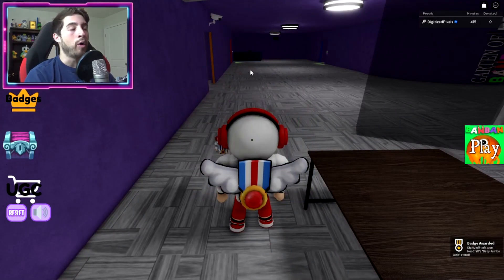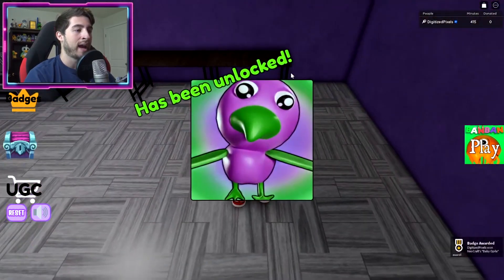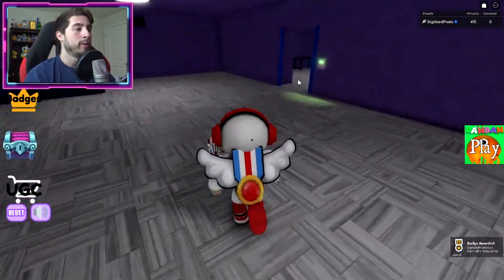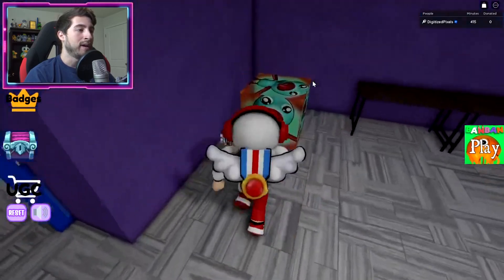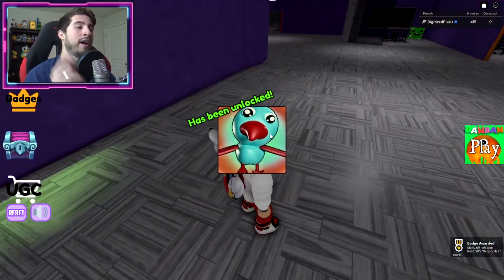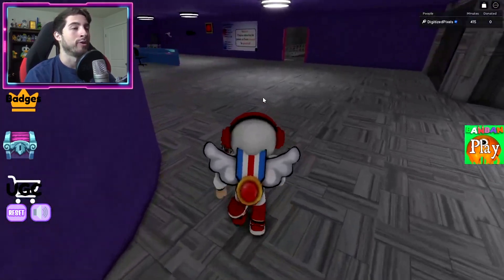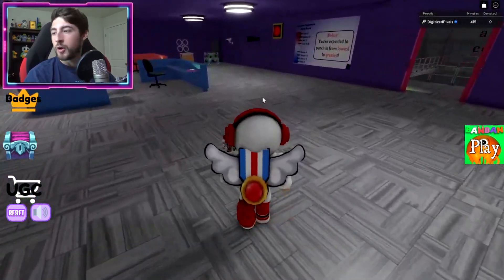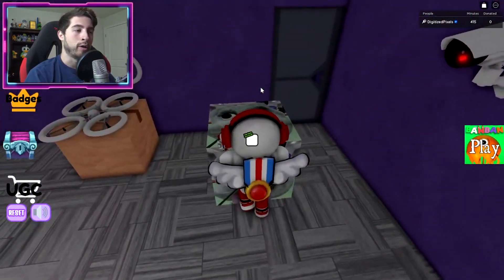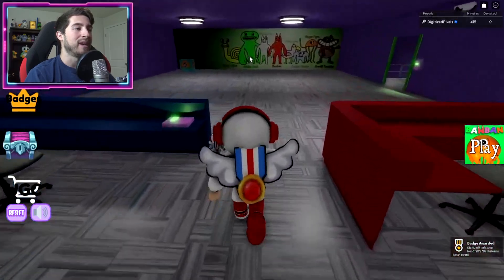Next one is Baby Opila Bird — in this room right here, this is the green and purplish one. Then we've got Baby Opila Bird number two, which is gonna be over in this door — the blue and red one, which looks like the version of Opila Bird we ride in the new Garden of Bam Bam 3. Then Bambolina Boss — that don't look like no boss to me.